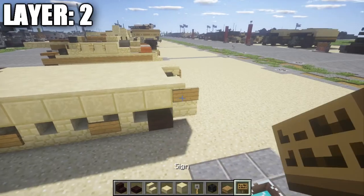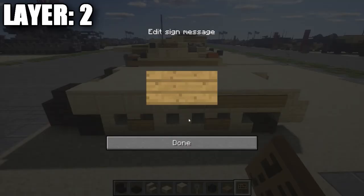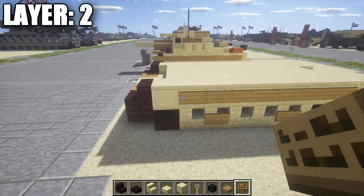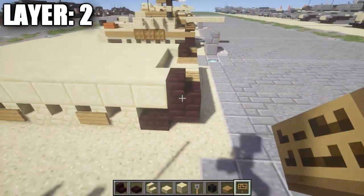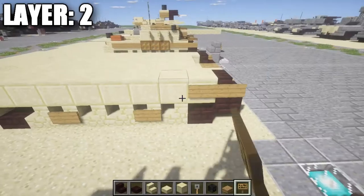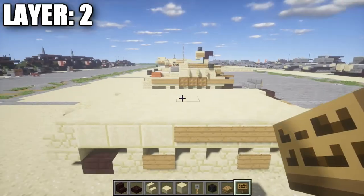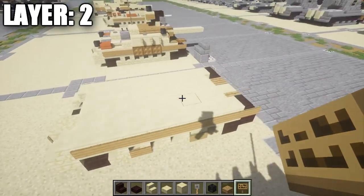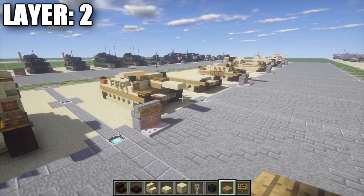Place a wither skeleton skull coming off the smooth sandstone block, and a trip wire hook on the left side. Then take signs and run them all the way along the side from the smooth sandstone block to the narrow brick stair at the front, to show a little bit of side armor and add detail to the sides instead of leaving them blank. Do the same on the other side, running signs all the way back. That completes layer two.